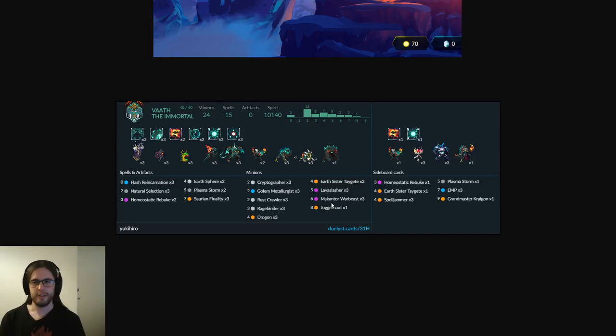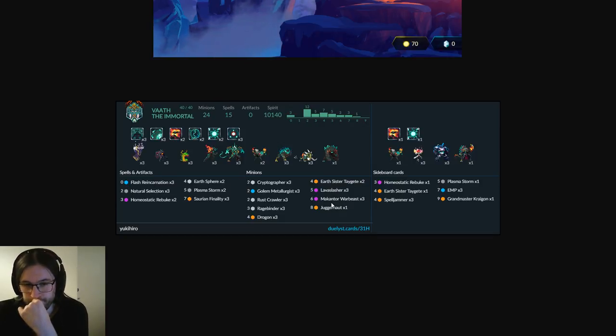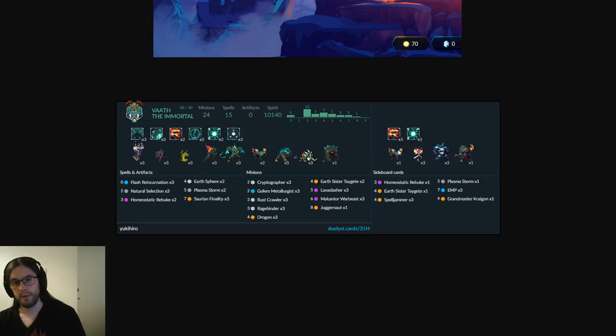From Yuki's perspective, their opponent basically just played dervishes — they didn't see much beyond obelisks, dervishes, and Fault. The Rebuke is okay because it can clear tokens pretty easily, but it's bad against actual obelisks. Rustcrawler is an easy cut, so there's space — maybe bring in the EMP, leave the Rebuke in, bring in Plasma Storm obviously, maybe one Spell Jammer as a tempo play but it's not that good. You can dispel sand tiles — yes absolutely — but EMP dispels all minions and generals and destroys all artifacts, so I don't think it even dispels the tiles themselves.